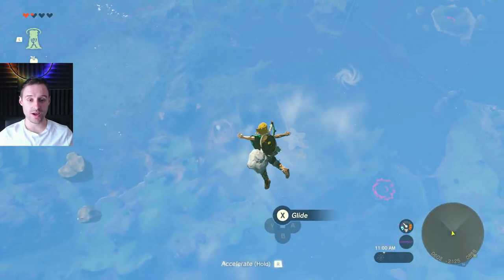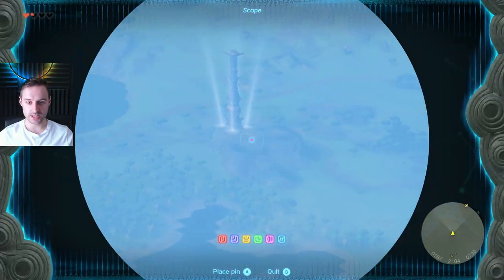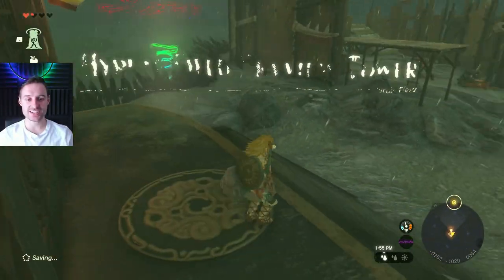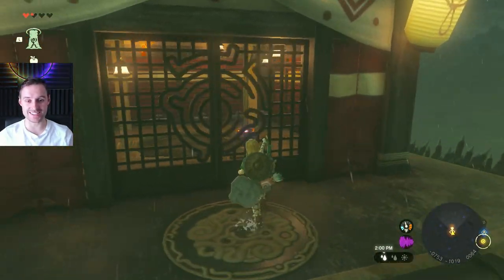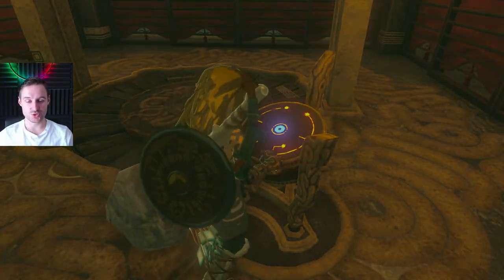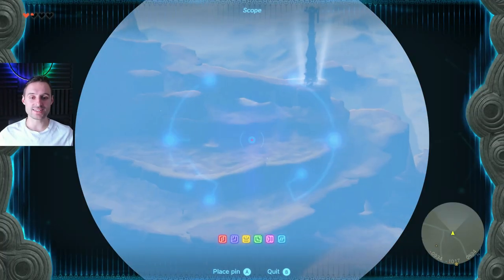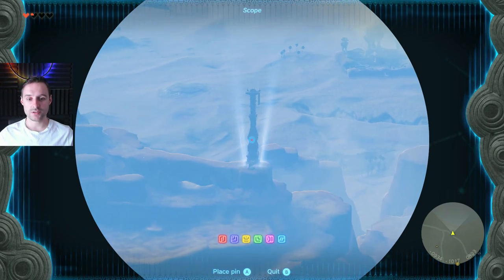The next tower is to the northwest just a little bit. Turn around and you'll see it lit up in the middle of the field — it's one of the early towers, so it'll be easy to get. Hyrule Field Skyview Tower's gimmick is that it's in an enemy base, but you can just run past the enemies. If you really don't want to fight at the beginning of the game, just run right in and open the door. You can grab the tower straight away. The next tower is to the southwest, towards the desert.